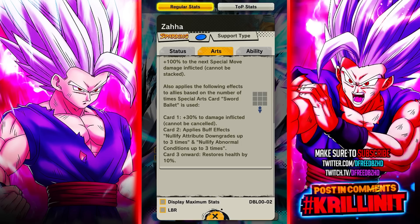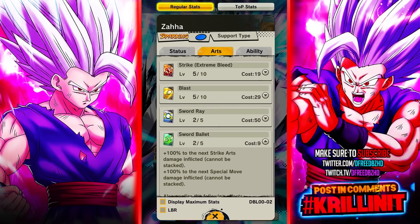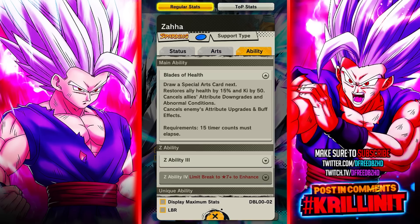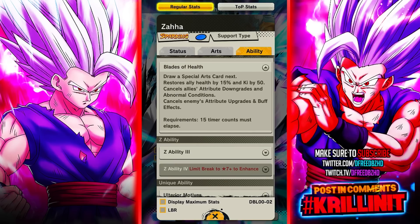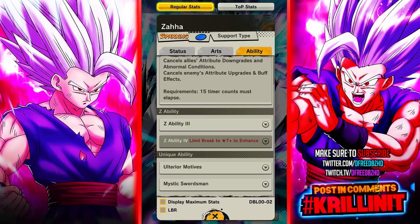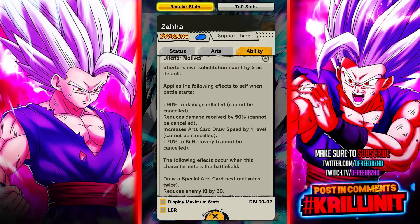Secondly, he's gonna give them immunities, all types of stuff like that - buff effects - whatever. The third time onward he'll just keep healing everybody's HP. So again, very very nice. That first buff - it's not like it's 15 or 20%, 30% is massive to give everybody, and again he can do it instantly. He heals here, he cleanses here, also cancels enemies' buffs and attribute upgrades - very powerful main ability. Just very typical support type stuff, though he also can switch pretty commonly with the minus two sub count by default.